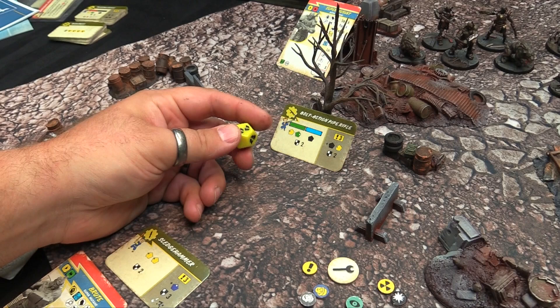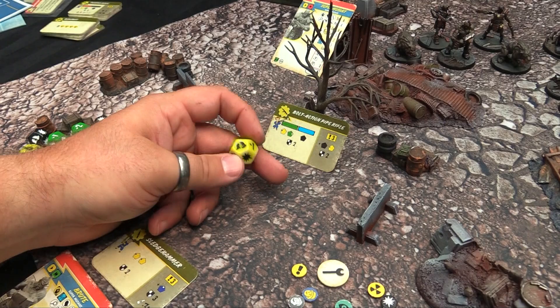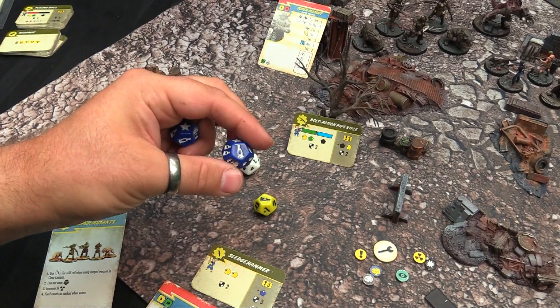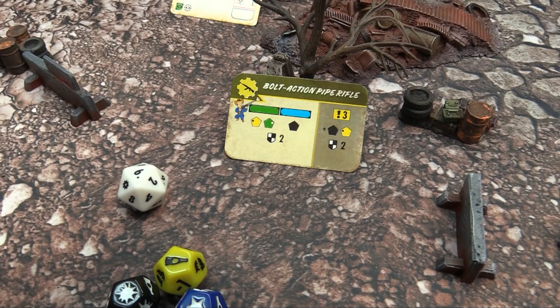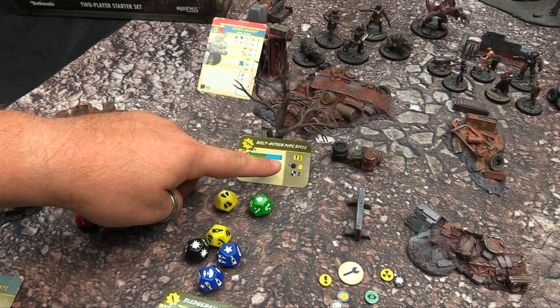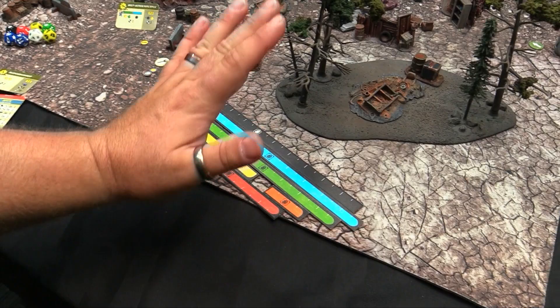The special attack dice are rolled in addition to the stat die. Yellow dice break armor or trigger specials. Number modifiers make your stat die roll lower. Black dice are about damage and a little armor-breaking. Green dice help you hit better with lots of minus modifiers. Blue dice handle special junk — explosions, Nuka-Colas, and stars. When you fill up your critical meter you can spend critical points — three in this case — to use an altered stat line with additional dice.